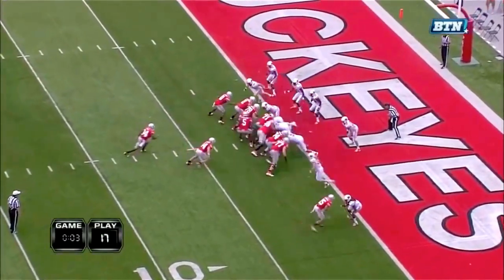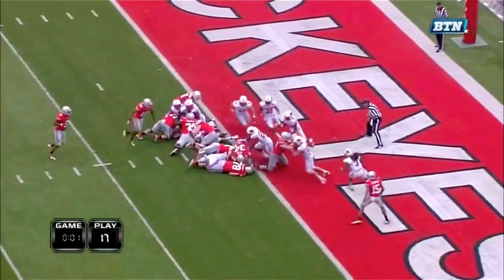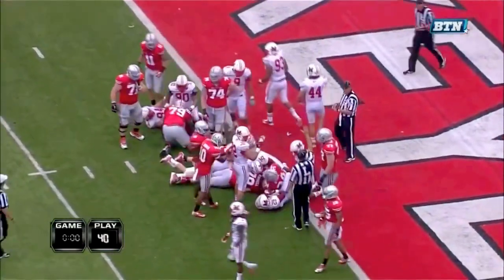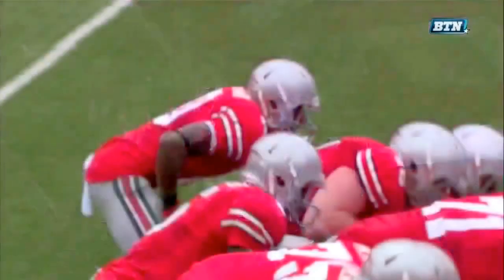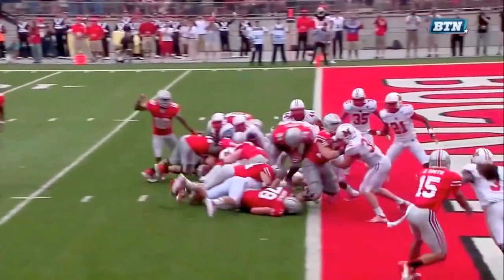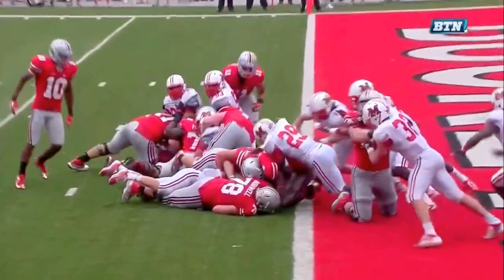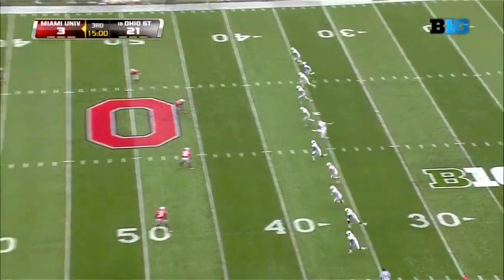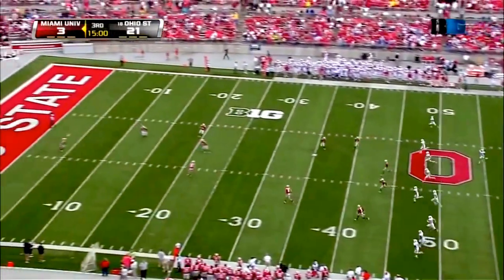The very last play of the first half — Ohio State had the ball first and goal from the one. They decide instead of kicking a field goal to go for it. This is Carlos Hyde who just has no chance — tries and goes over the top and he doesn't make it. It's a great call — this was after Don Treadwell called a timeout. Kick off from the 35 with raindrops falling down here at the Horseshoe.